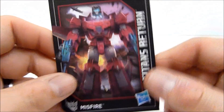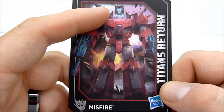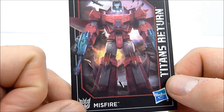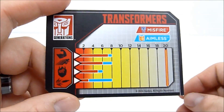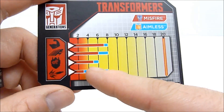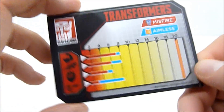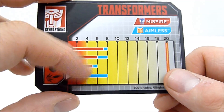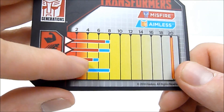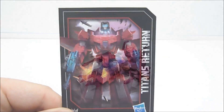Before we get into the review, I just want to show you really quickly the collector card that comes with Misfire. He's got missiles just firing all around him, and of course the Titan Master Aimless is popping down on his head. You can see his stats here - his firepower is quite terrible, his intelligence is nothing to write home about either. He's pretty much just crummy all around. He does get a little better once Aimless enters the picture, bumping up to slightly above average intelligence.